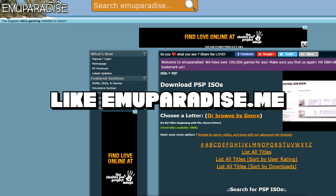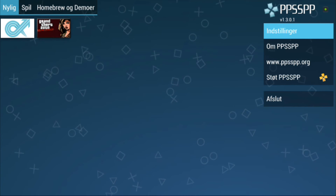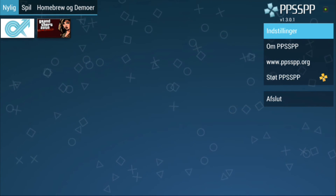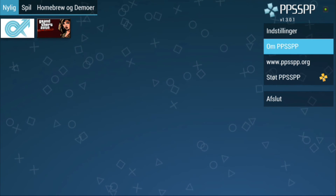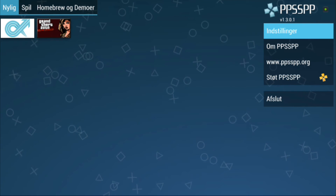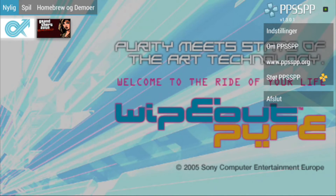So if you already bought, say, the Wipeout game a couple of years ago, it's totally legal to rip it to an ISO file and then place it on your Nvidia Shield or other Android device and play it.